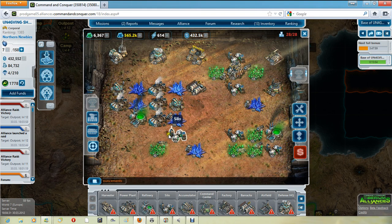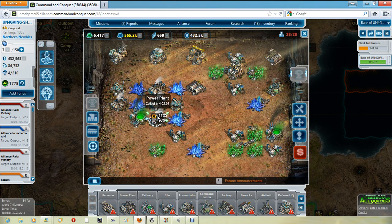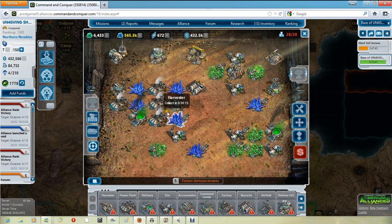The purpose of these three things is: the crystal field powers the power plant — without the crystal field, you wouldn't have any power because there's nowhere to produce it from. And the accumulator boosts the power plant's bonuses.